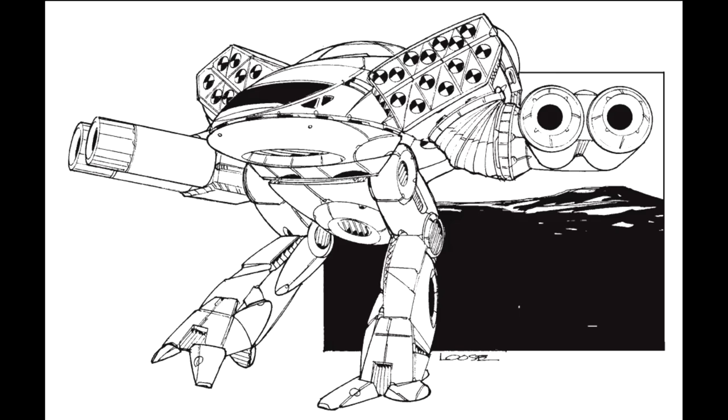Massively armoured and with 42 tons of pod space, the Turkina is resilient and packs a fearsome punch. Its configurations reflect a range of combat roles and philosophies, including long-range fire support, close-in brawling, and city fighting. Some standard configurations rely heavily on ammunition and thus a logistics chain, while others are designed specifically to counter the resupply issues that plagued the Tukayyid campaign.